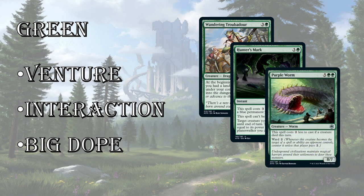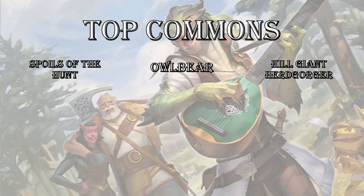Green's big dope is Purple Worm — 7 mana for an 8/7 with ward 2. You can chump it, but the key thing is that if you're trading your creatures off, you can cast it for 5 mana. So you trade your 4-drop on turn 4 or 5, then just cast an 8/7 ward 2. It becomes almost impossible to remove because of the ward, and it's going to start eating your opponent or taking huge chunks out of their life. A very strong big dope in green.